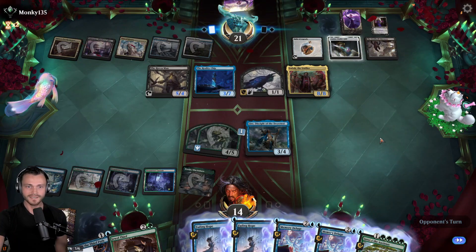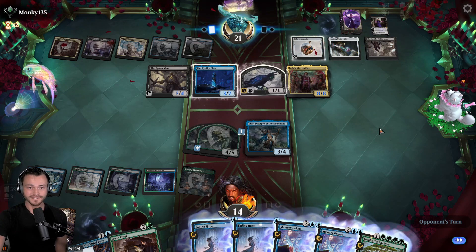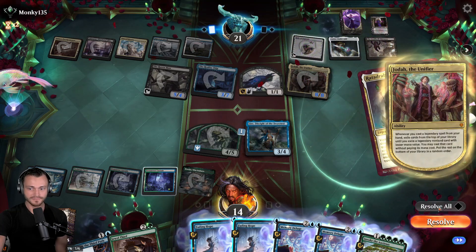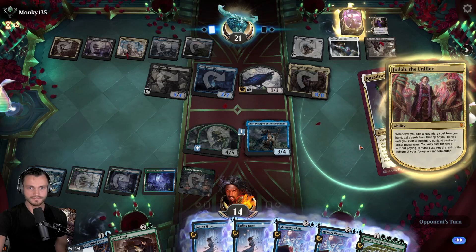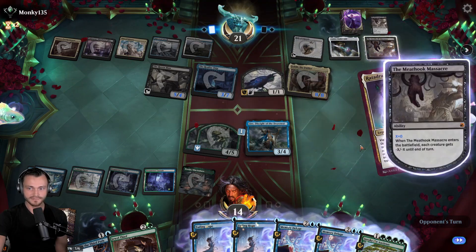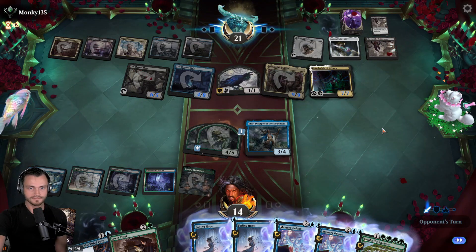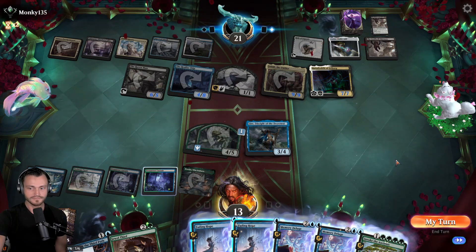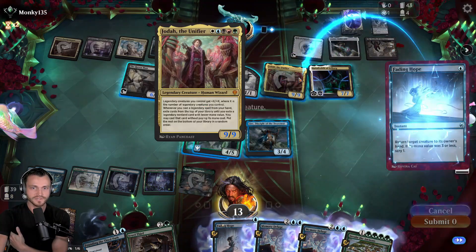They tap their legendary creatures and make a bunch of mana. Let's see if we're waiting for them to hit land - at some point they should hit land. But they have successfully just hit more legendary creatures every single turn. Another Meat Hook - not that scary, okay. Are we Fading Hoping you again? Yeah, I think we go ahead and bounce Joda again.